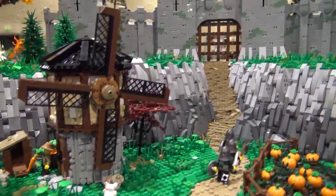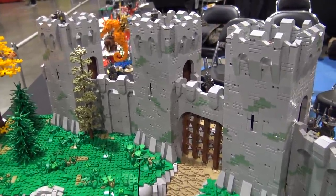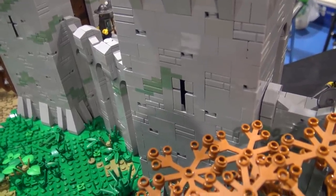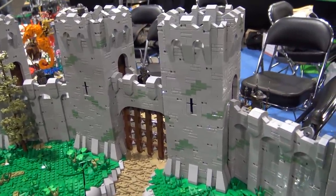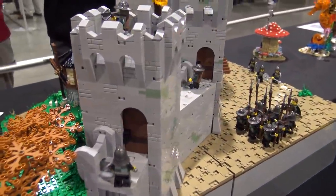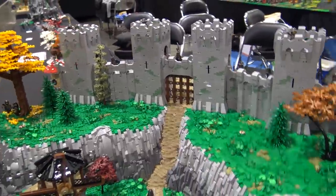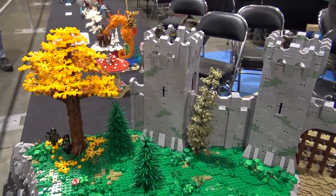Moving back to the castle wall — I love what's been done with the windows to create that cross shape with the cheese slopes. That's one of my signature things; I've done it in basically every MOC I've built with any castle design. I like doing the little crenellations and arches along the wall to give it some texture, since usually it's just blank and straight. And then there are four towers — since it's up on top of a hill, archers can shoot down on raiders and everything, so it's a more strategic defensive position.